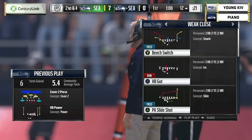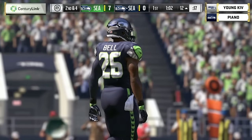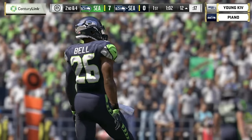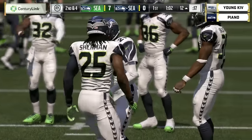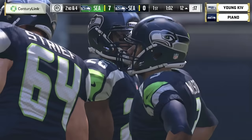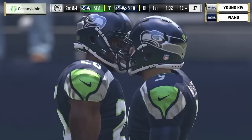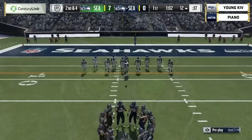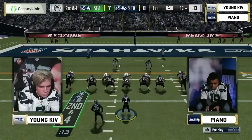In Madden 17, you've got three catch options: aggressive with Y, run after catch with X, and possession catch with A. You want the possession catch on sidelines, in the end zone, or over the middle when you're trying to avoid a big hit. That's an important play — Piano gets the ball near the red zone and is in scoring territory.